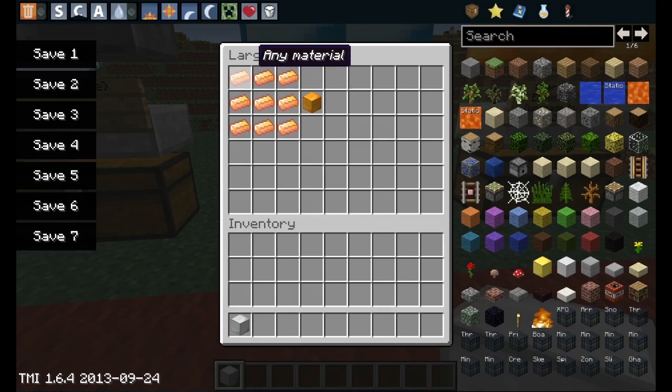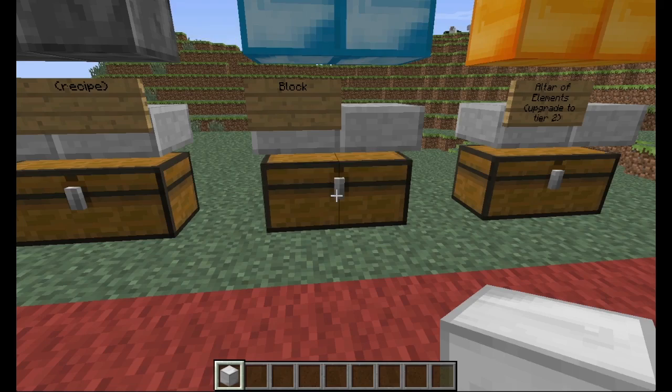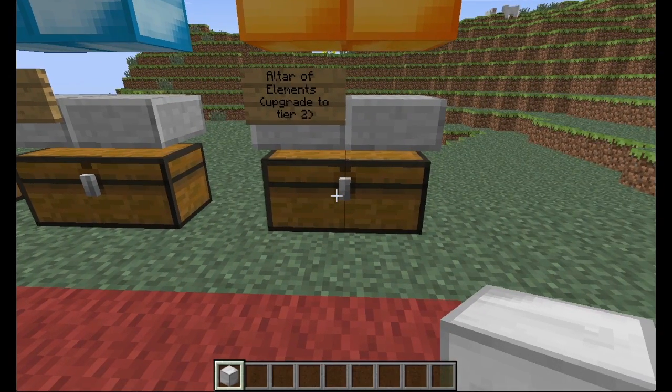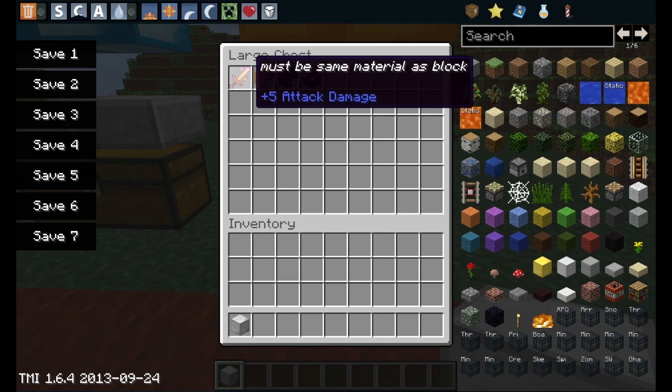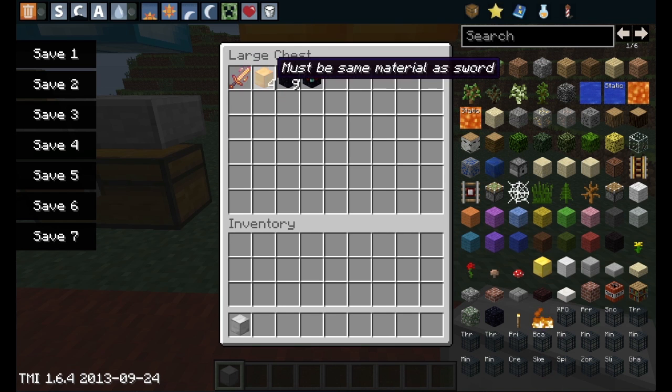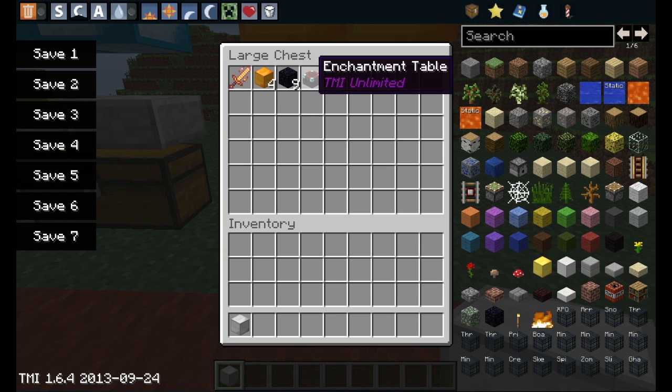To craft a block — like diamond, gold, or emerald — you take your preferred material and fill up all the spaces, and you will get your block. This is important because in order to upgrade using the altar of elements — which is a structure you have to build — you will need a sword and a block, and they must come from the same material. For example, if you want to upgrade your water sword to an ocean sword, you have to have the aqua stone block and the water sword.